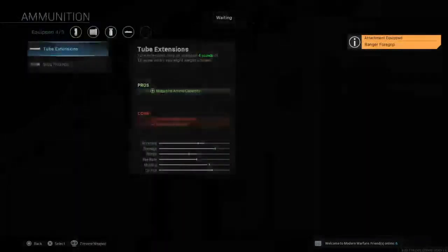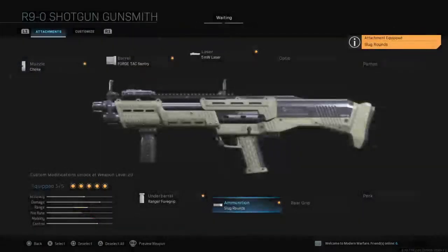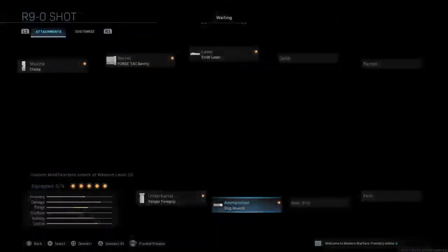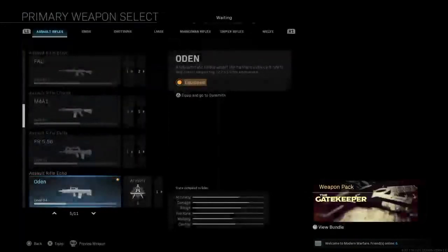The R9-0 shotgun is complete garbage in Warzone, but here's the best I can give you: 5mW Laser, Ranger Foregrip, and Slug Rounds. This thing's range is absolutely terrible, so you really need that range damage improvement.